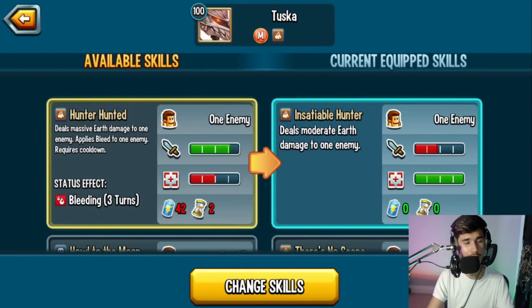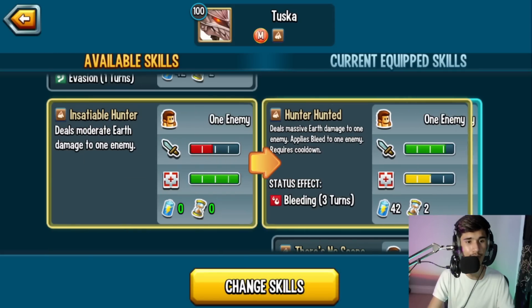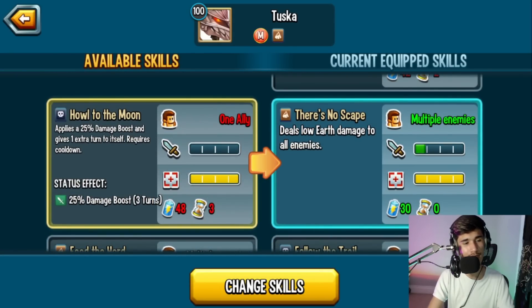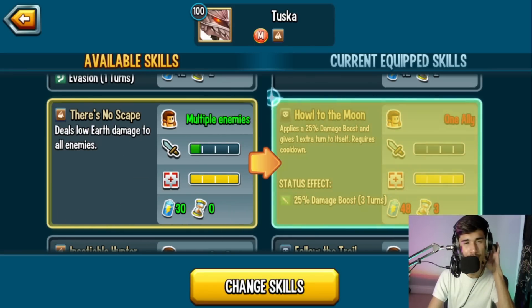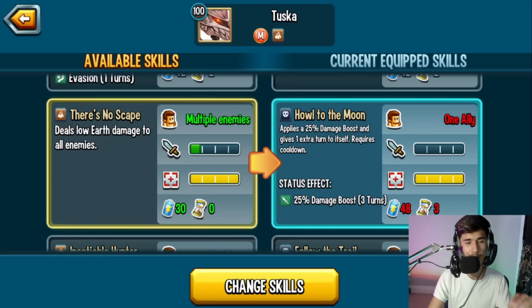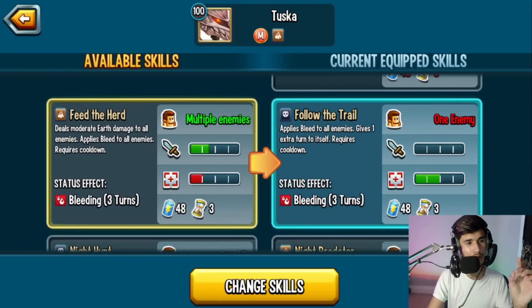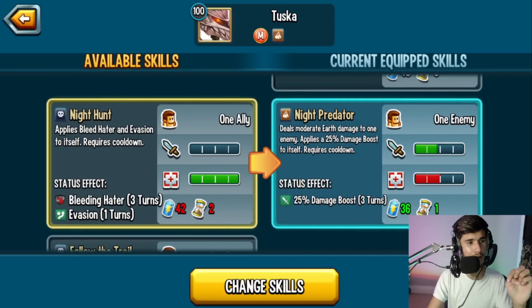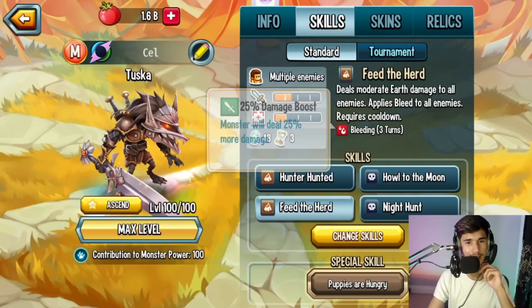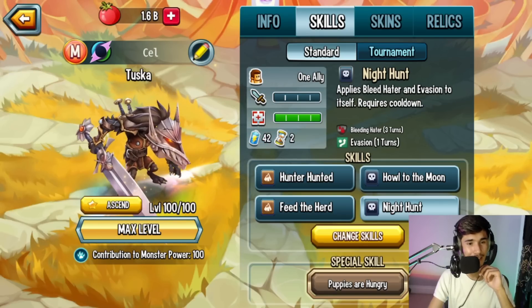Hunter Hunted deals massive earth damage to an enemy and applies bleeding - requires a cooldown. Then you have Howl to the Moon, which is a 25% damage boost to himself and gains an extra turn. You want to equip that especially if this monster is not rank 3 yet, since the 25% damage boost status cluster unlocks at rank 3. Then there's an AOE earth damage skill that also applies bleeding. Night Hunt applies Bleed Hater and evasion to himself.